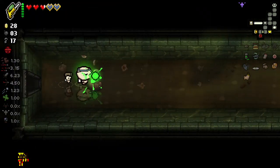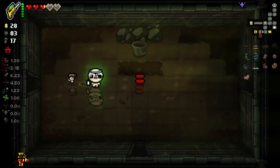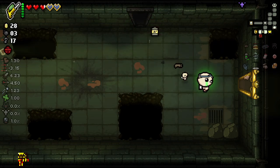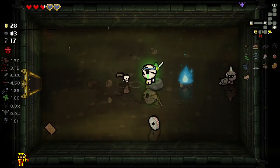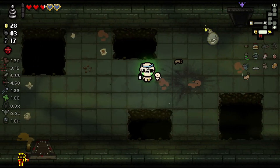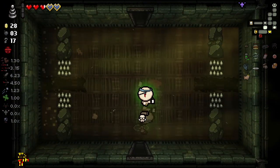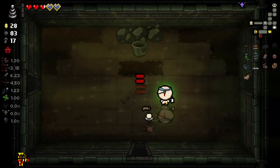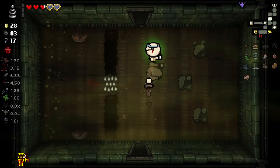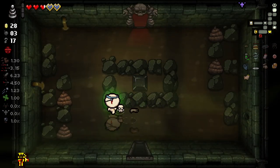So apparently either it being gold breaks it, or the Super Soaker doesn't technically count as an active. I think my best way of testing this theory is to grab this, charge it up, and just use it. And that did re-roll. I think we should stick with this and just try and get some re-rolls. I do very much like the Super Soaker, but we don't need it.